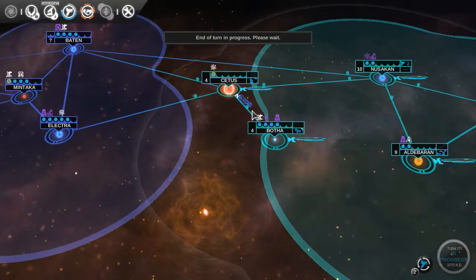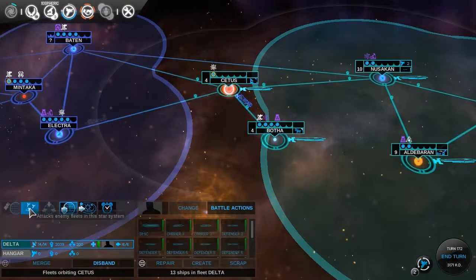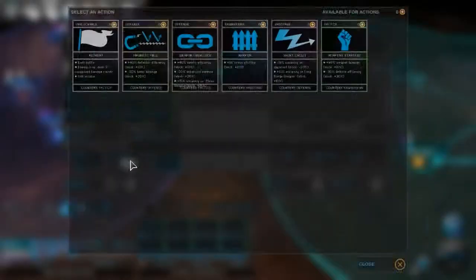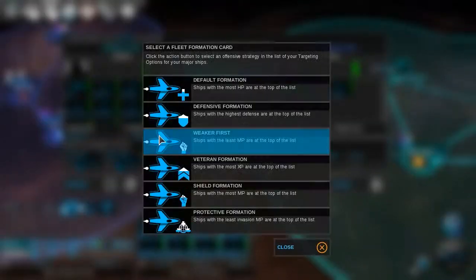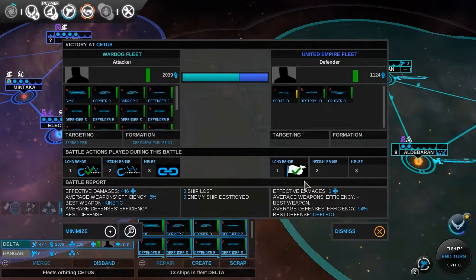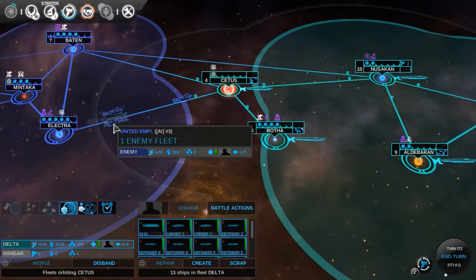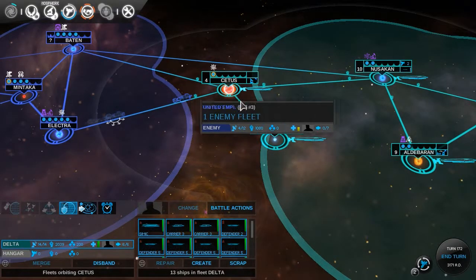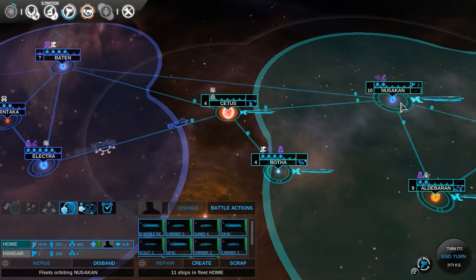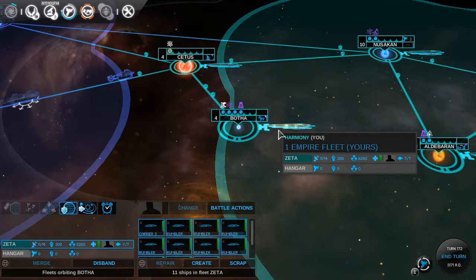Nothing was gonna work out this episode — this has been an eventful episode. He came back, you should learn your lesson. Let's set defensive formation automatic — we're not gonna watch it, we've watched far too many battles this episode. But we haven't lost anything. This warp gate is quite available right now, so we gotta keep that fleet there. Gotta hold this fleet there with their overpowered ridiculousness.